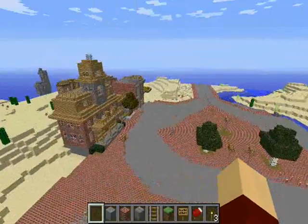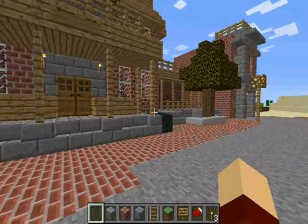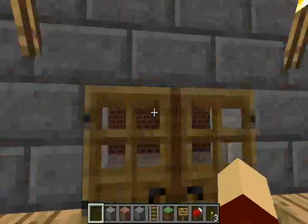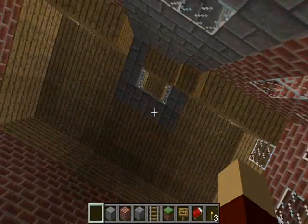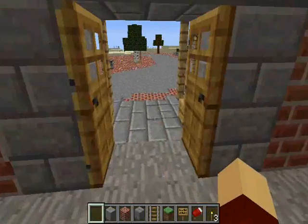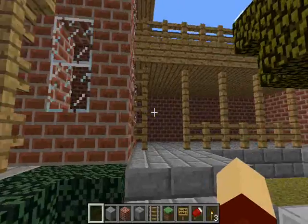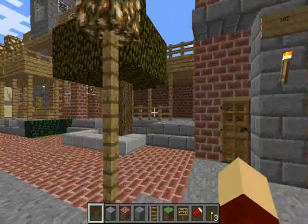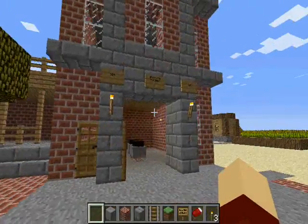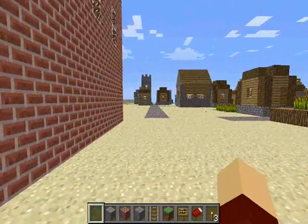Over here is City Hall, which is just a big empty shell inside right now — I didn't put floors in or anything. And then those are bathrooms. I doubt I can find pictures of bathrooms on the internet, so they'll probably just be a blank wall. We've got the fire station over here too.